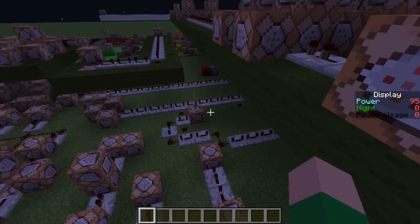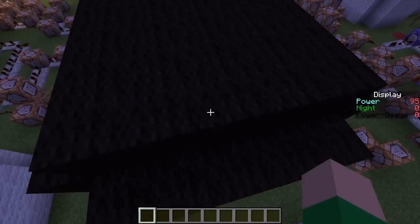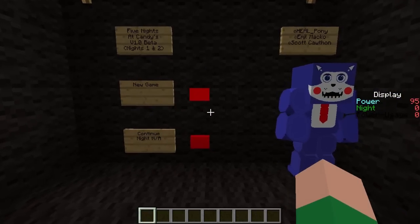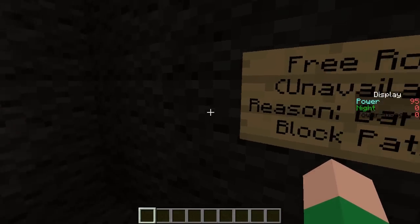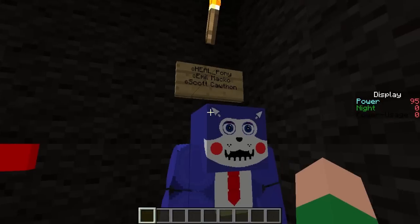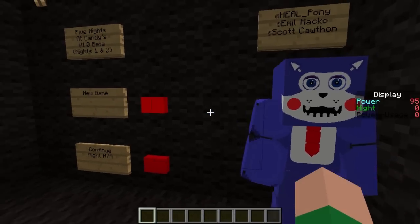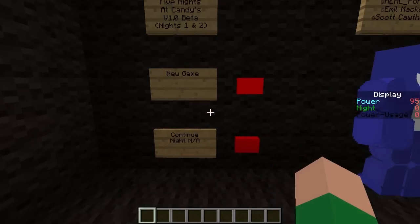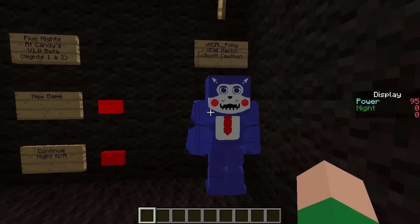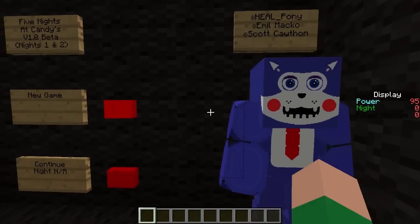Some other AI timers and stuff are down here. One thing I haven't shown you yet: as soon as you hop in the office, you can hear music — there's a test board waiting for you. Full credit goes to Emil Macko and Scott Cawthon for their work on the characters, sounds, and all that. This is still just nights one and two — I haven't gotten the full release ready yet.